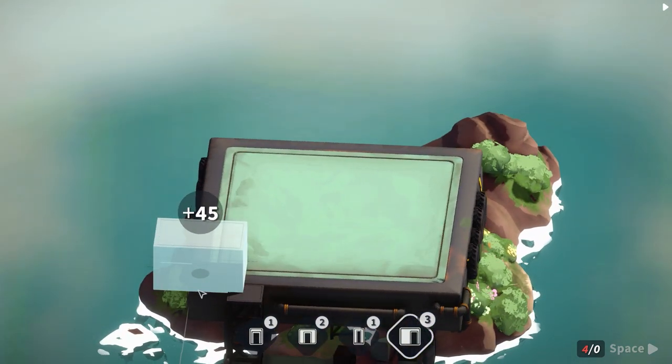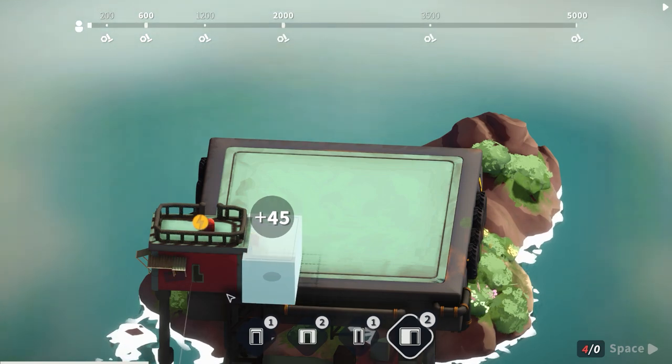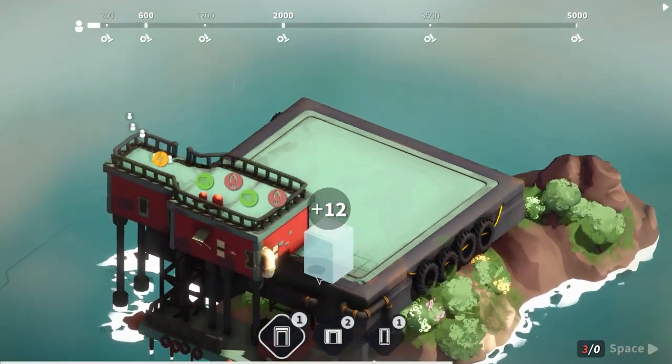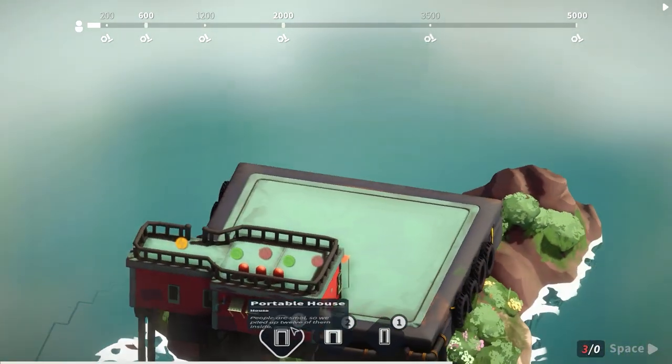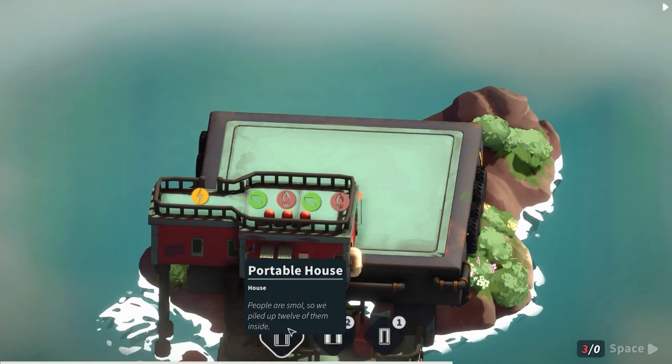I'm going to hang some off the edge - it seems really bad to do that but we'll sort it out. These buildings require certain resources. The portable house says people are small, so we can pile 12 of them inside.